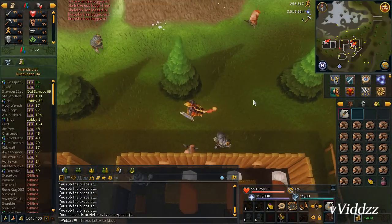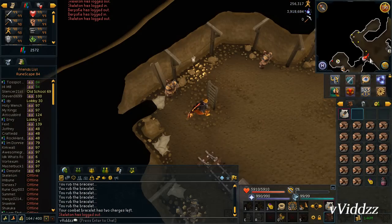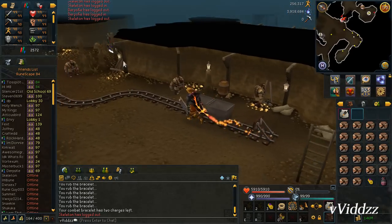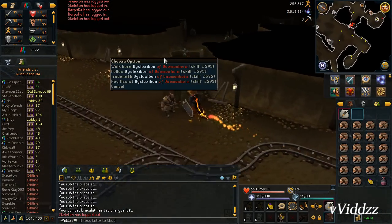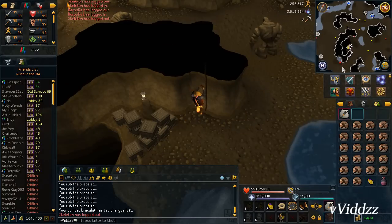You'll also notice I've got a wisdom aura — upon activation it gives about a 5% XP boost in any skill for half an hour. So for that half hour your XP will be boosted by about 5%. It doesn't make that much of a difference, so it really isn't a necessity.